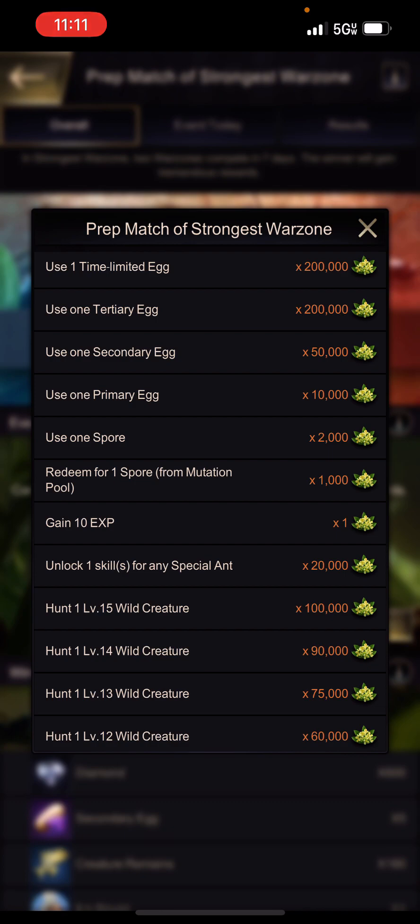That being said, time-limited eggs do give 200,000 points when you hatch them. The second way is hatching the normal eggs: tertiary eggs (orange), secondary eggs (purple), and primary eggs (blue). The points awarded are 200,000 for a tertiary egg, 50,000 for a secondary, and 10,000 for a primary.